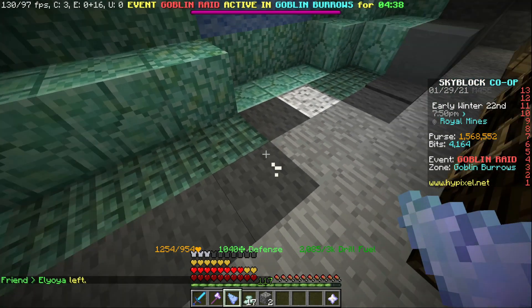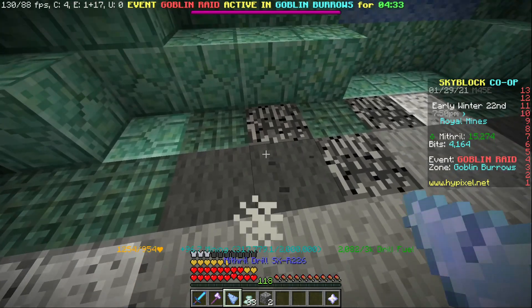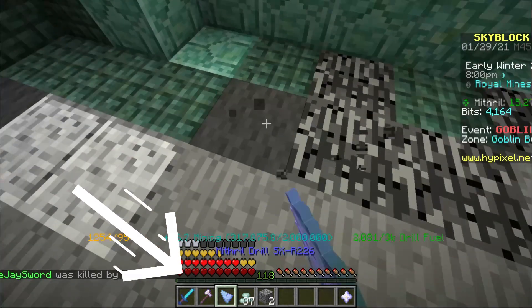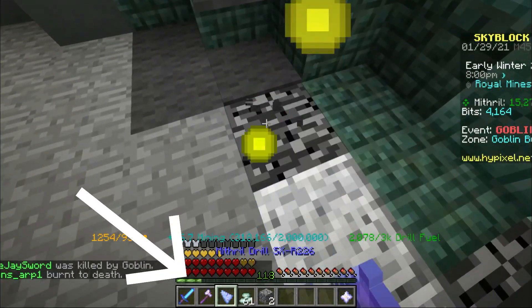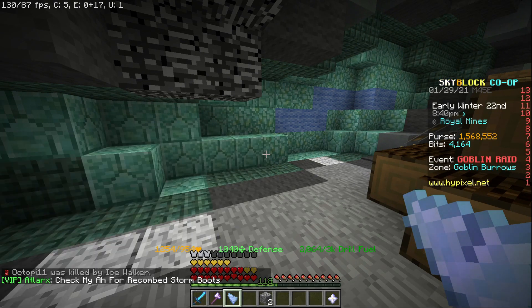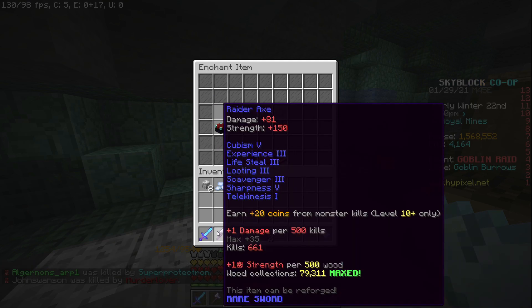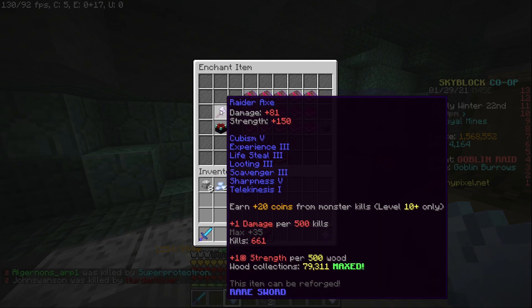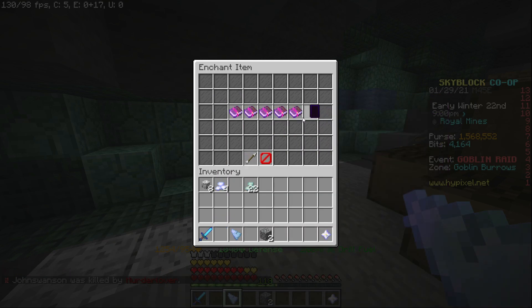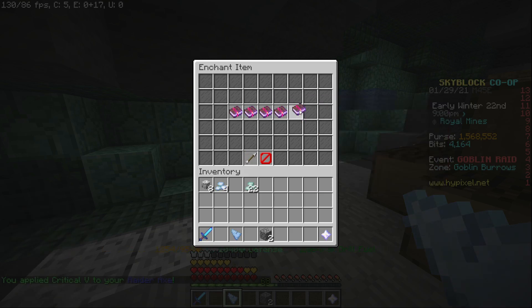The way experience orbs work is the higher your level, the longer it takes to level up. I'm level 118, so mining gives XP very slowly. With my levels I'll do /et — a booster cookie command that opens the enchanting table. If you don't have a booster cookie, I recommend getting one. With the Raider's Axe in the table, we can apply Critical for 50 levels and Giant Killer for 50 levels, bringing us down to level 18.